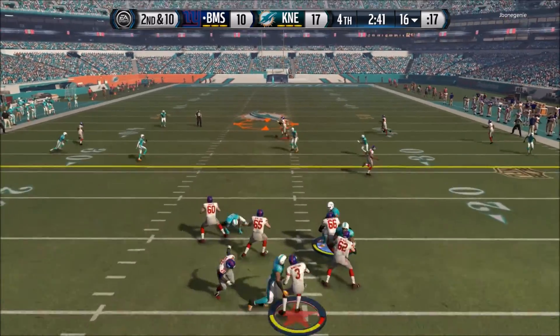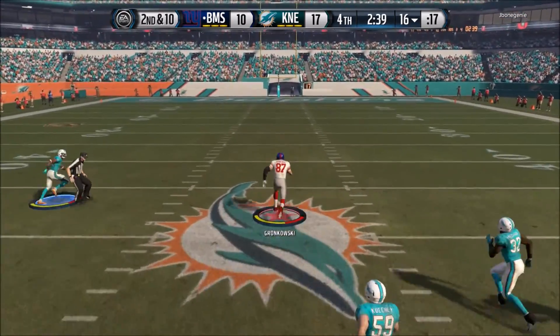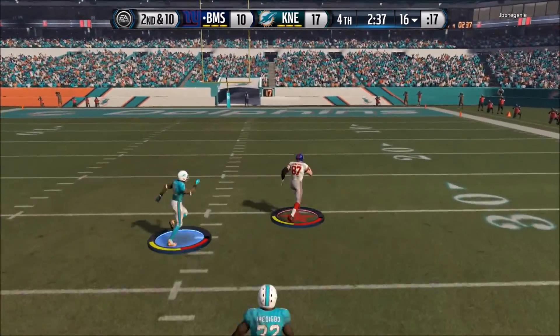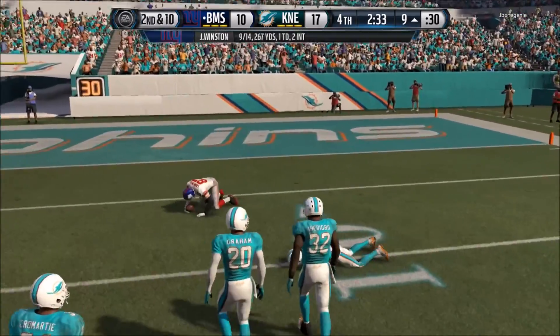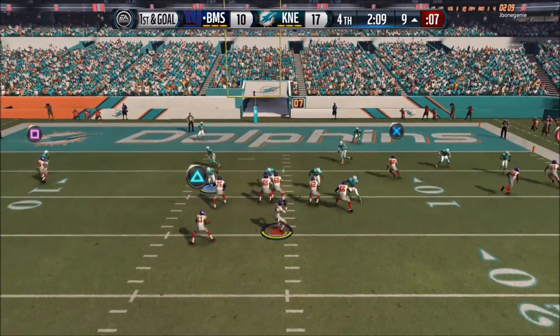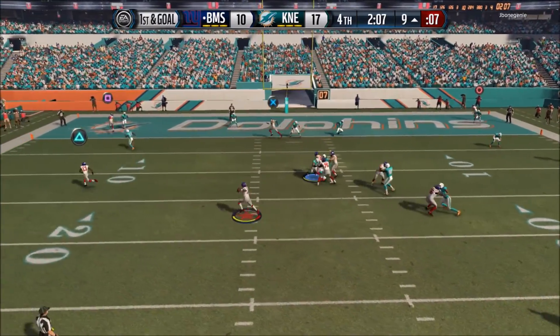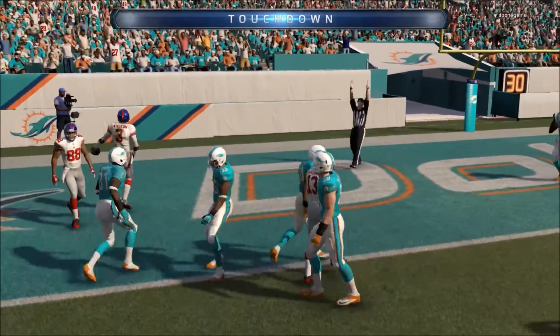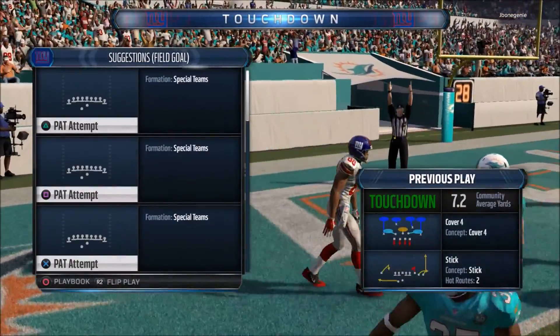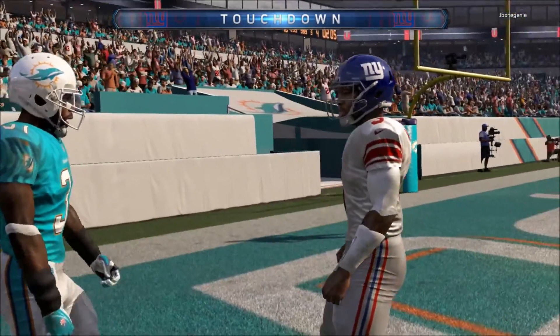We're dropping back and we see Gronkowski on the seam — complete it right up the middle. He's off to the races, only the safety can catch him and the safety gets him by his ankles, bringing him down at my opponent's 9 yard line. 1st and goal, we're rolling out with Winston and Winston runs up the middle — getting his first rushing touchdown, tying the game up 17 to 17.